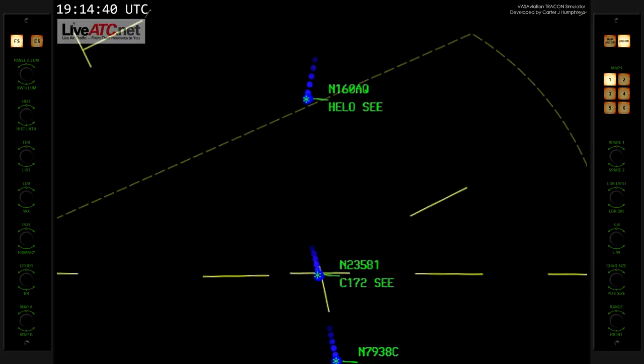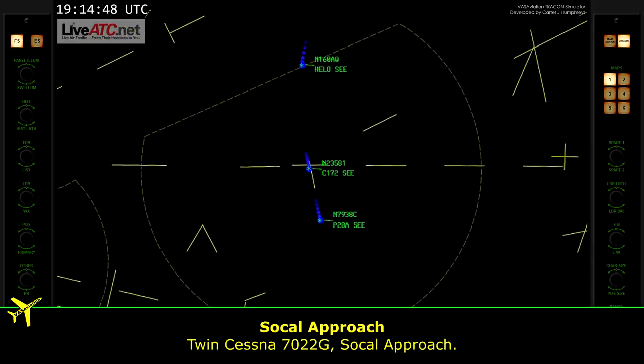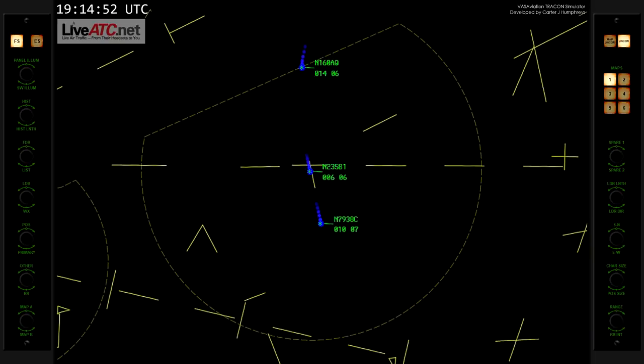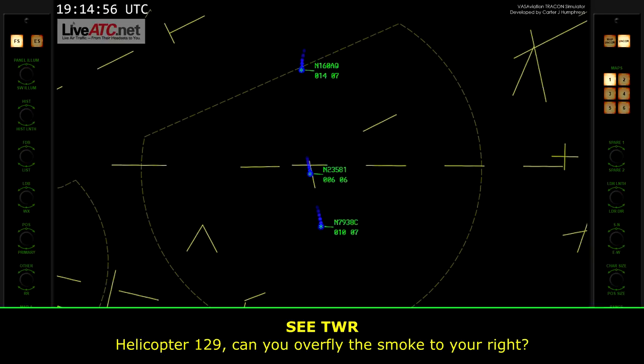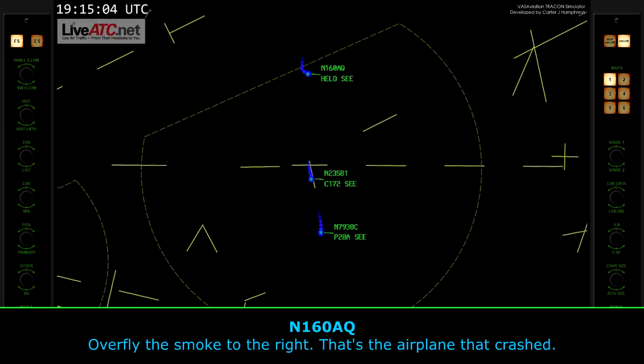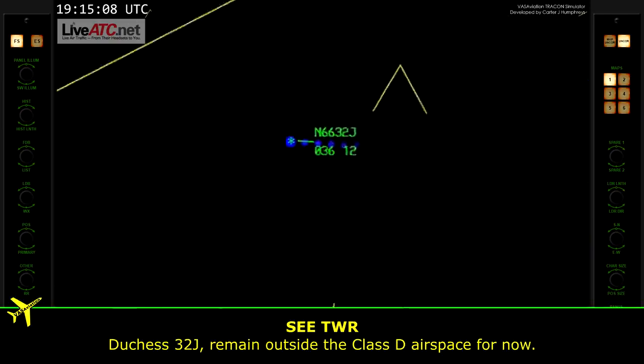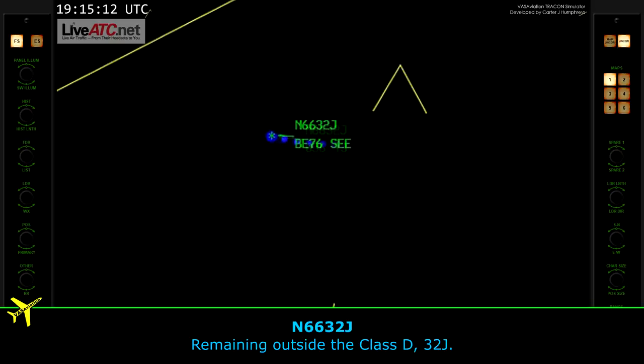Helicopter 129, turn eastbound. Turn east. Helicopter 129, can you overfly the smoke to your right? Overfly the smoke to the right — that's the airplane that crashed. Princess 3-2-J, remain outside the class delta airspace for now. Remain outside class delta, 3-2-J.